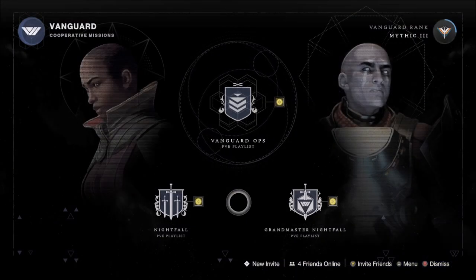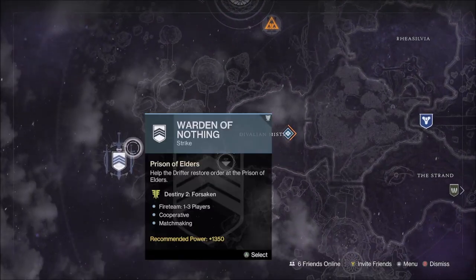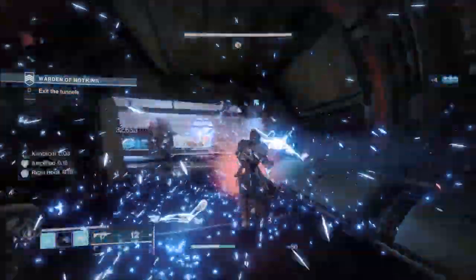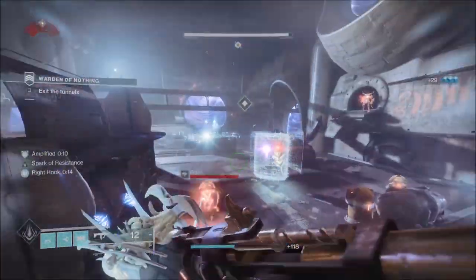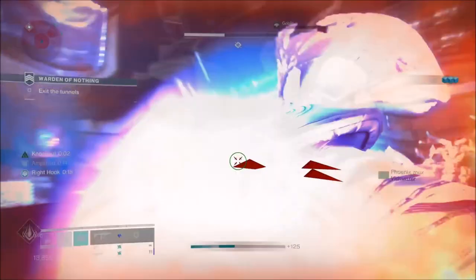Our 12th and final featured Nightfall of the season will see us face off against the Mad Warden in the Warden of Nothing Nightfall over on the Dreaming City, where you have a chance to get a Pinnacle Engram if you complete the Nightfall with a score of 100k or more. This Nightfall is free-to-play and you can earn high-end gear including the Nightfall Featured Weapon, Exotic Gear, Enhancement Cores, Enhancement Prisms, Ascendant Shards, and Adept Mods.